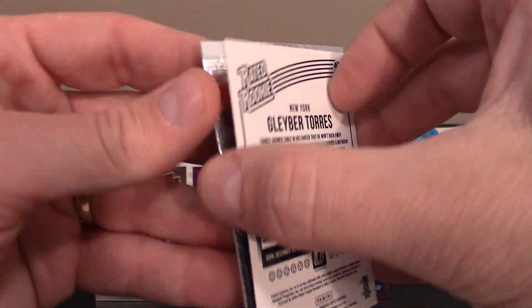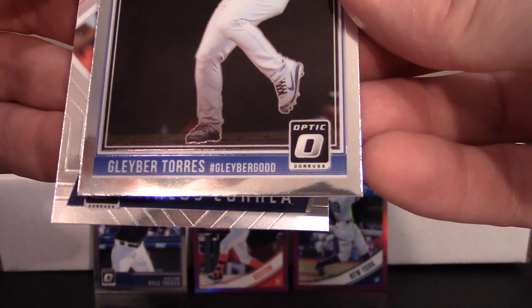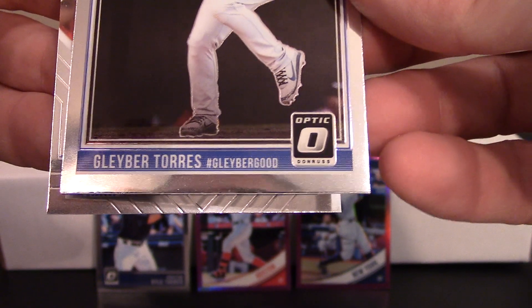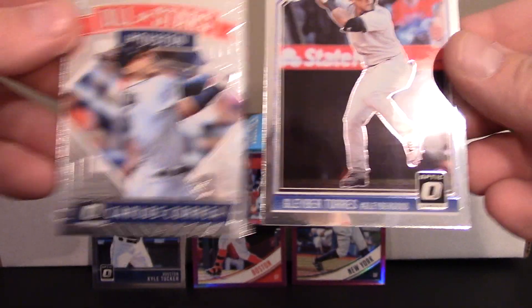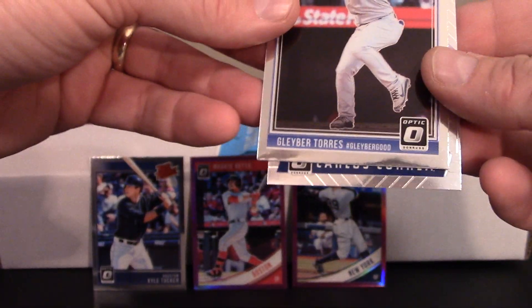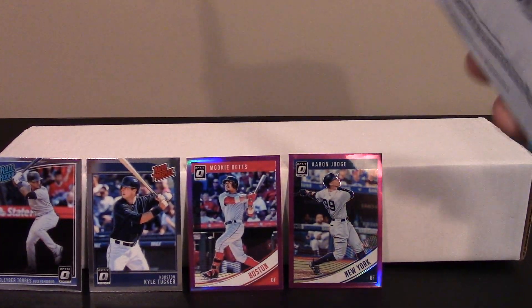Scotty, I just mentioned your name, have to throw that on your pile. Josh Bell and a Dustin Fowler. And then we got another one here — a Gleyber Torres. It says Gleyber — good. And finally a Carlos Correa all-star card. That's a pretty cool Gleyber! Alright, that was a really neat first pack.